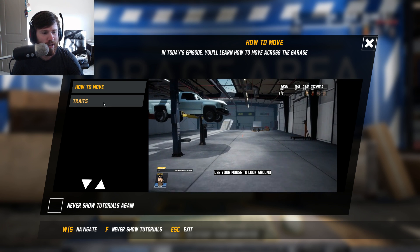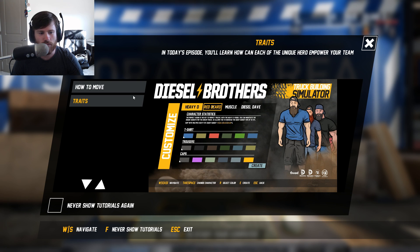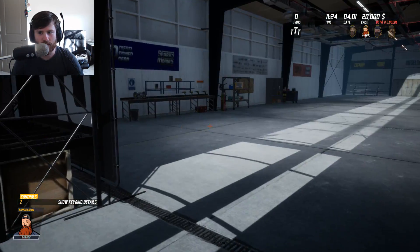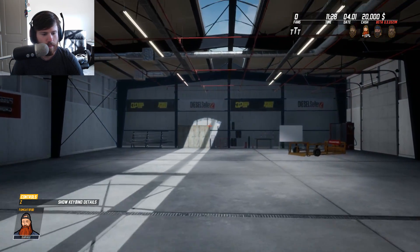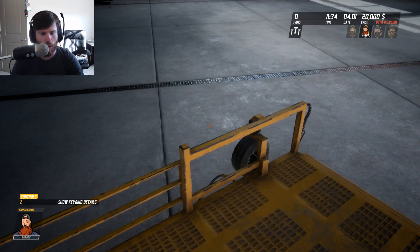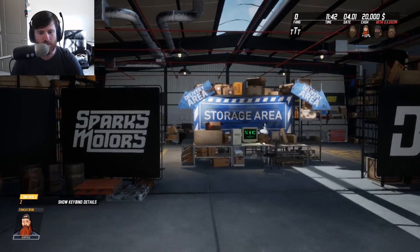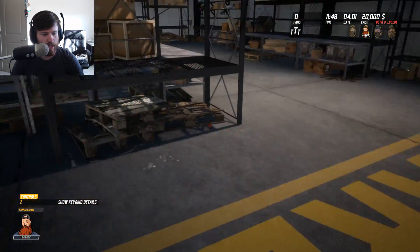We're learning how to walk, okay cool. Let's get out of that. Wow, that is super sensitive. We could jump — you actually stay in the air for like a good while, holy crap. Storage area, delivery area, got another delivery area over here. Let's go into the computer and orders.